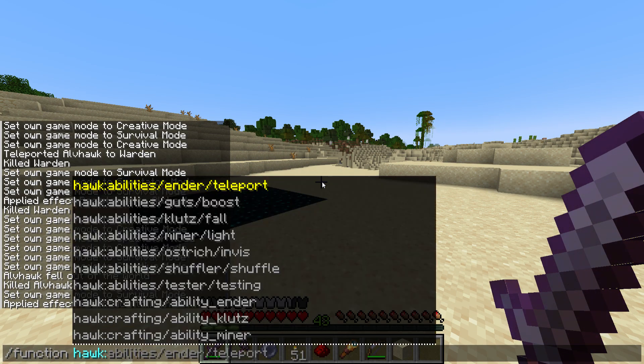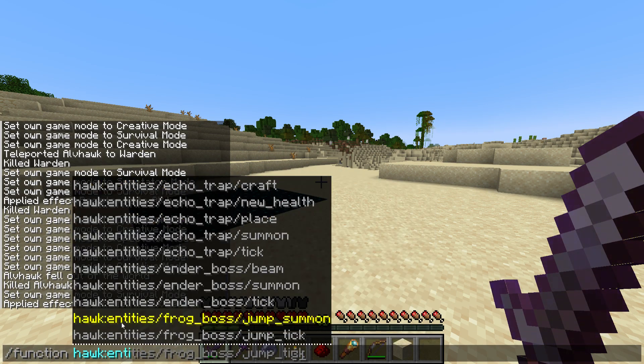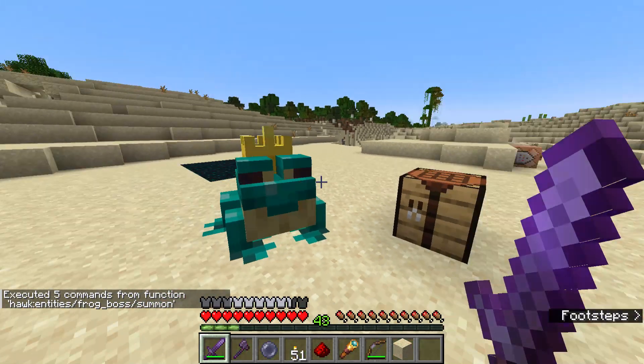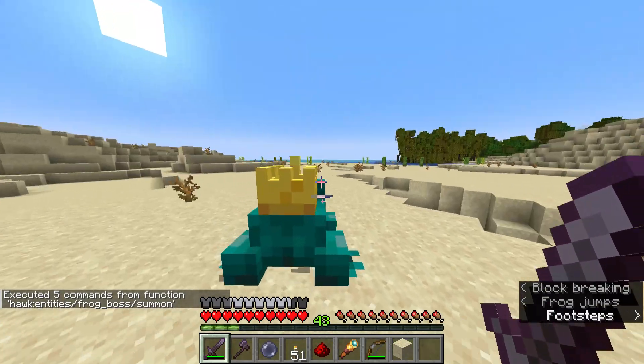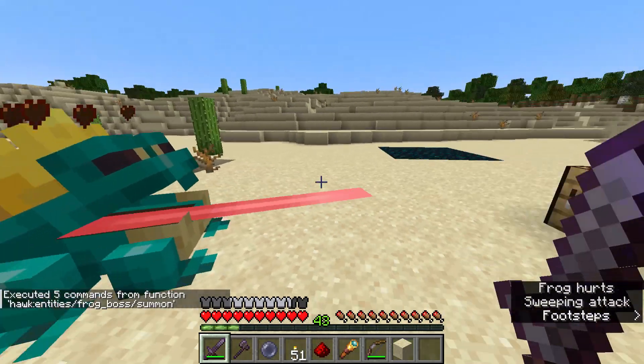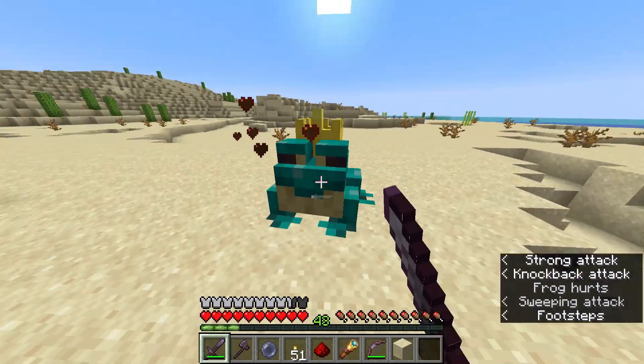This is the beginning boss. Here it is — just a beginner boss. It just jumps. If it lands on you, you take damage. Or it does that — if you get hit, you get damage.